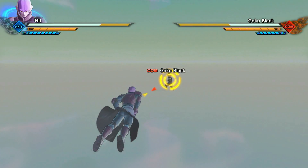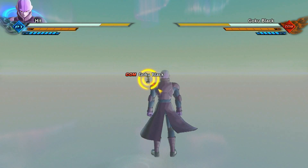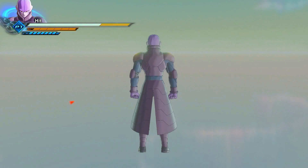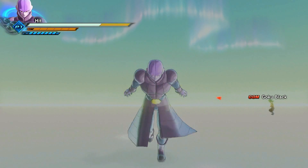Answering two questions that will happen right off the bat. First, for those who haven't watched Super, this is Hit — he's an assassin from another universe who fought Goku. For the other question, how do you unlock him? Wish from the Dragon Balls.